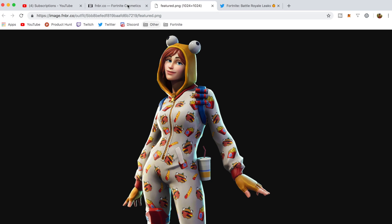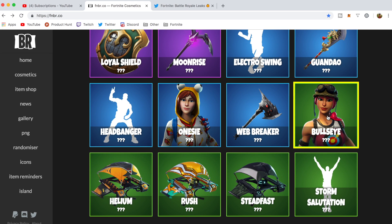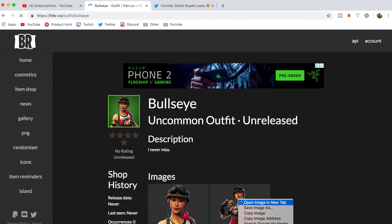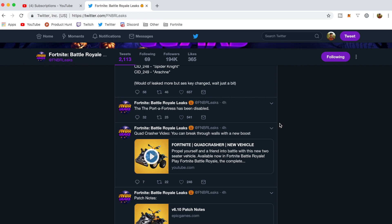The Web Breaker pickaxe and the Bullseye skin were leaked last time, and honestly I think the Bullseye skin is really dope as well. I didn't talk about some of these leaks last time, so if you missed those I'll show those real quick. The Bullseye skin is going to be an uncommon skin at 800 V-Bucks — just seems like a really solid skin for 800, I might pick this one up.